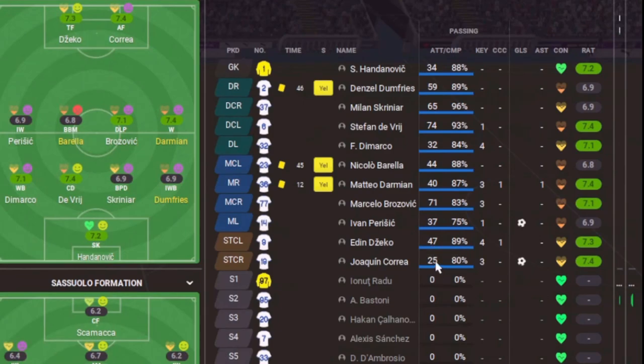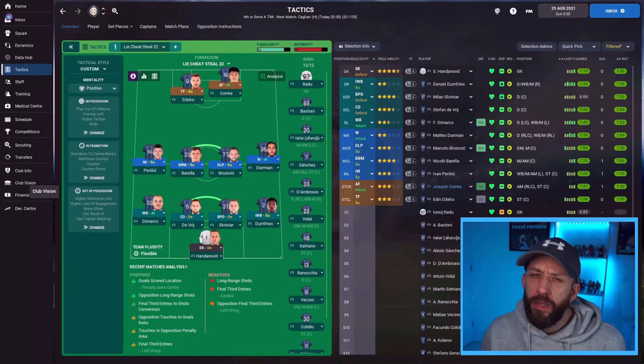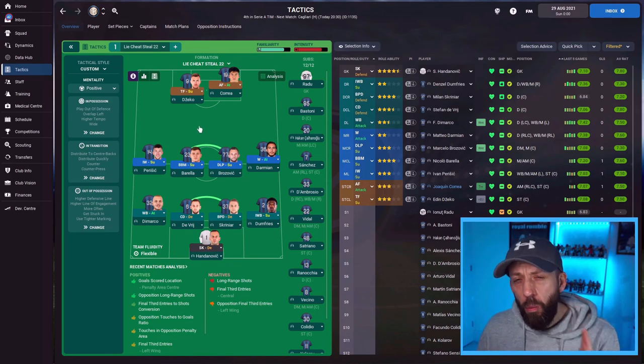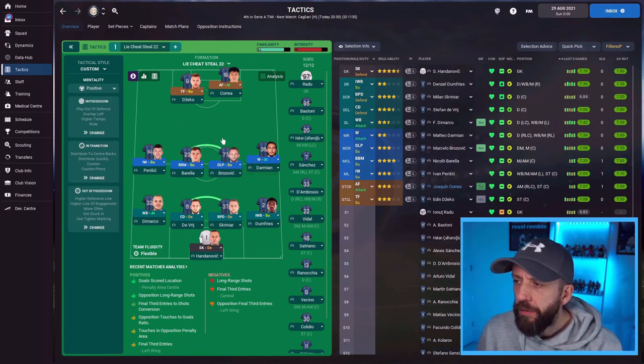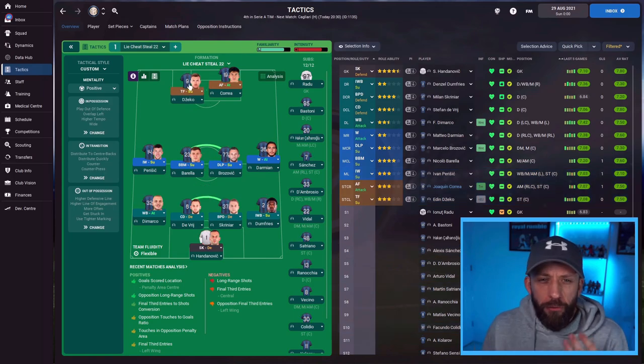His strike partner Correa, the more aggressive one, only has 25 passes. Perisic the winger has 37, Damian on the other side 44, Barella in midfield 44, and Brozovic the playmaker has more than Dzeko who is dropping into these areas getting involved in the play all the time. So if you've got both attackers on attack duty and they're not seeing much of the ball, that's an easy switch - drop one back to get involved. I love the role, but more specifically I love the duty. It drops into that gap and it might even free up the need for a number 10.